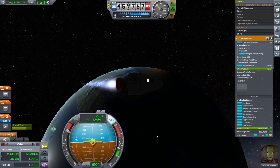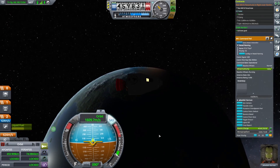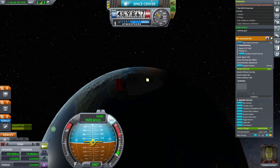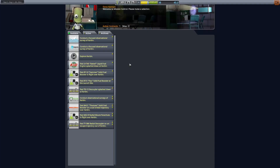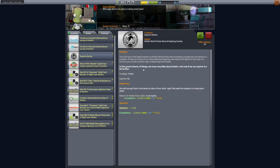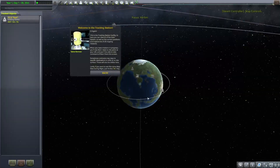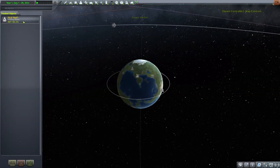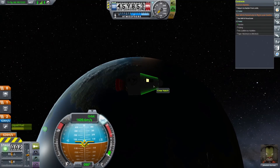When your periapsis altitude, or PE — the lowest point of your trajectory — reaches 70 kilometers, you have achieved orbit. Before we fly the spacecraft home, let's return to the Space Center and look at contracts. Our previous contract was completed as soon as we achieved orbit, and now there is another one available with an extra reward for returning home. Accept this contract — it's free money. Then use the tracking station to resume flying Tin Can 3.